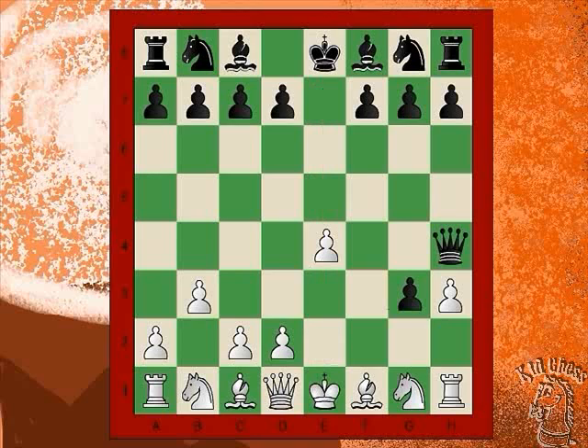All right, Josh. The correct move was to make a discovered attack by playing Pawn G3 to G2. Yes, correct. This move is really great because you put the king in check and you also put the rook in danger.